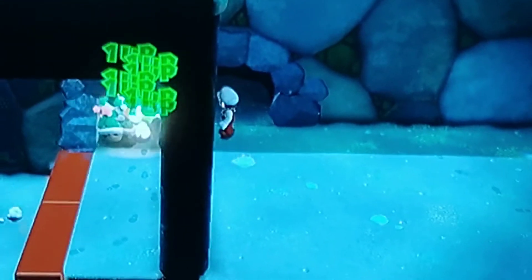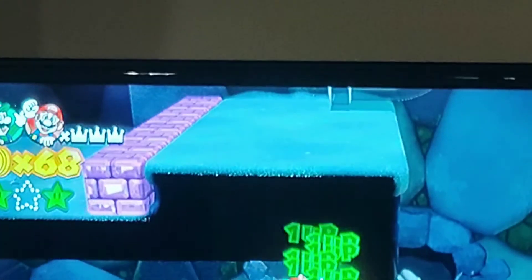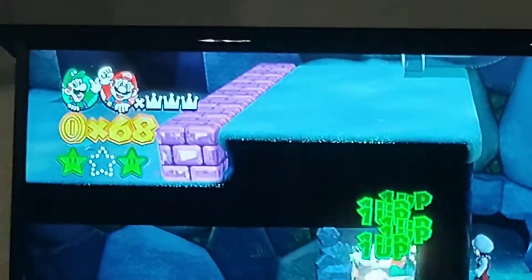First, you go to World 1-2. Then, you grab a turtle shell. Then, you do a heal. Then, you use the D-pad to turn left and right. That makes it accurate. Then, you throw it. You can take one hit and then start jumping on the turtle shell while it's moving.